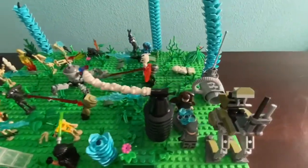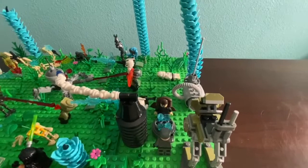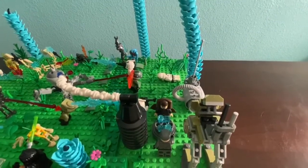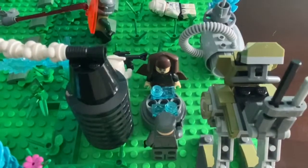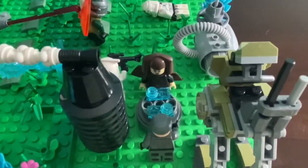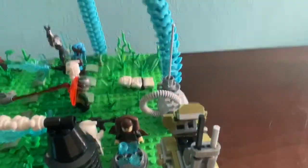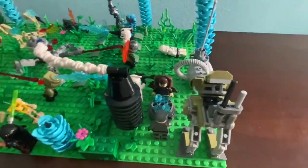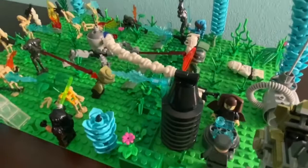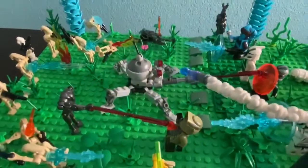We're going to start on this side first. We have a clone campsite or base. We have Luminara Unduli and an officer making a call to send reinforcements on the holotable. We have a signal generator back there and an AT-RT right here, with a turret shooting a missile at the enemy dwarf spider droid over there.